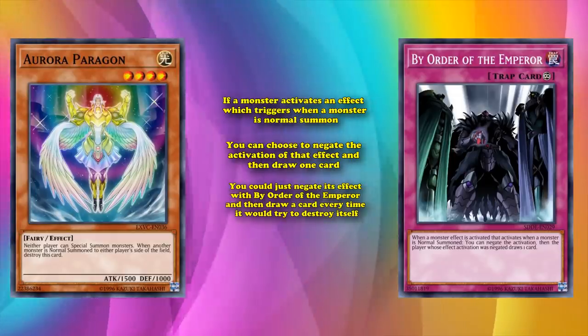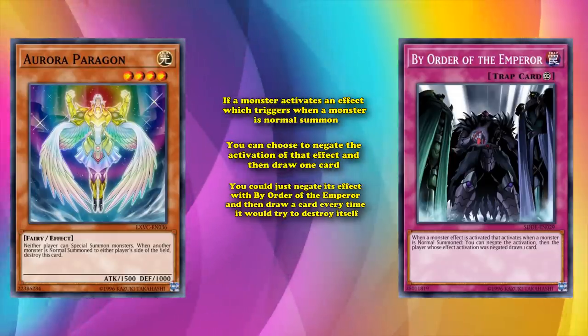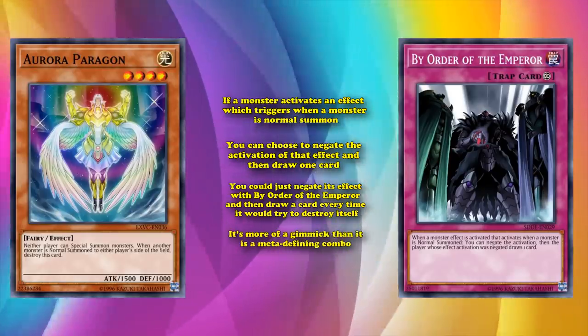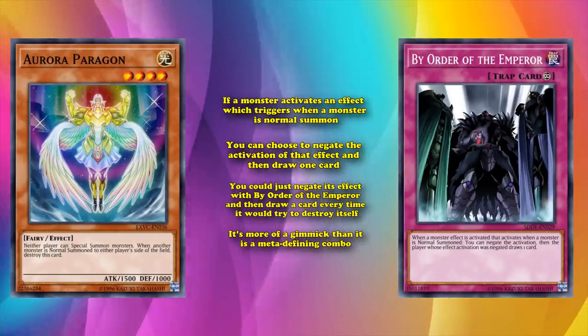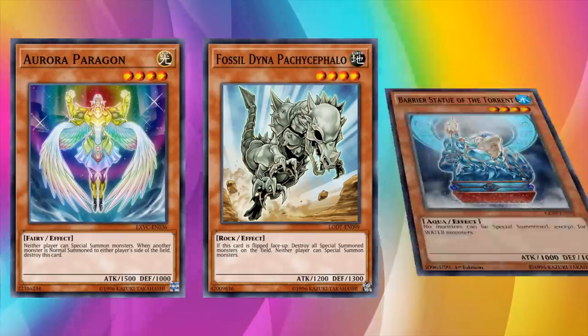You would think with this wonderful two-card combo which lets you draw a card and lock out special summons that Aurora Paragon would see play. But it's more of a gimmick than a meta-defining combo, because if you really want to stop your opponent from special summons, there's no reason to play this combo over just Fossil Dyna Pachycephalo or one of the barrier statues.